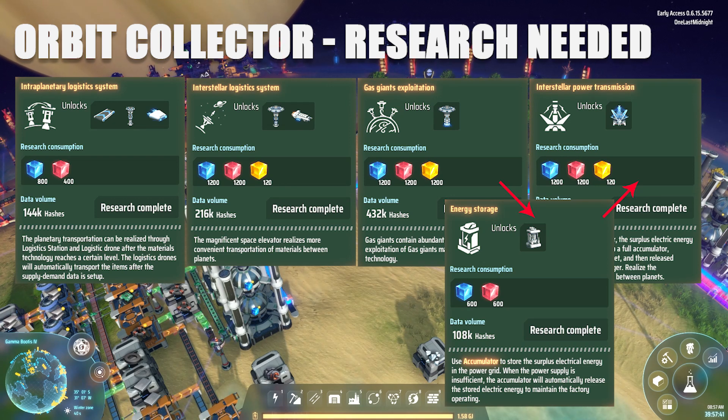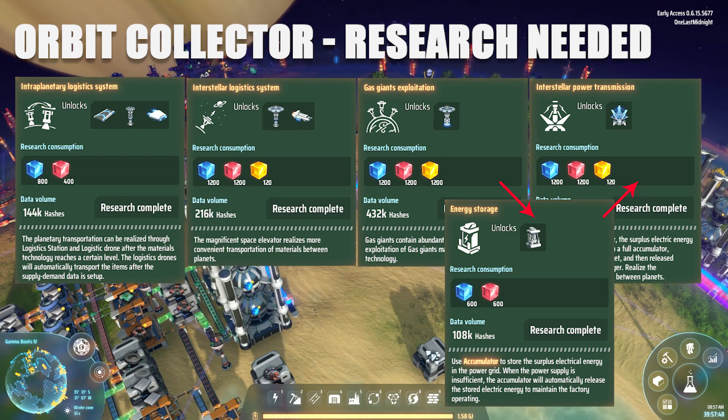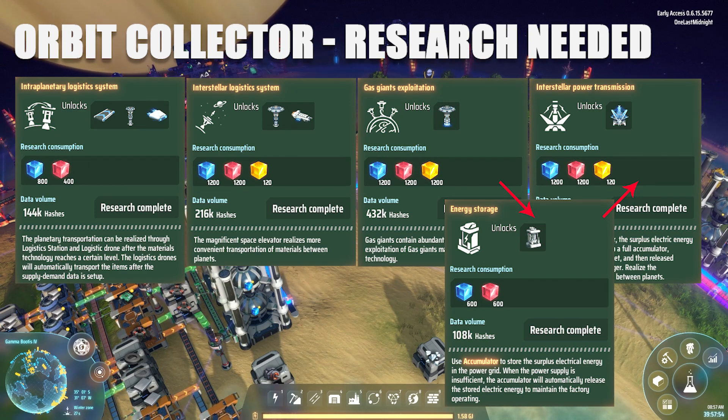There are a couple of additional things that you're going to need. You're going to need energy storage and you're also going to need interstellar power transmission. Interstellar power transmission is really not needed, but it is very useful to have.